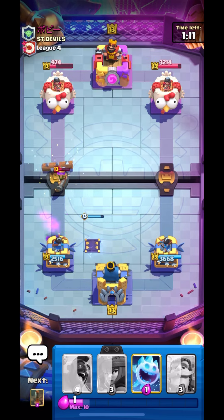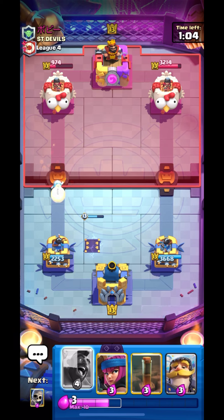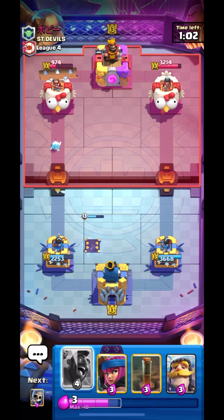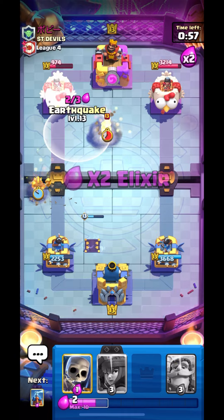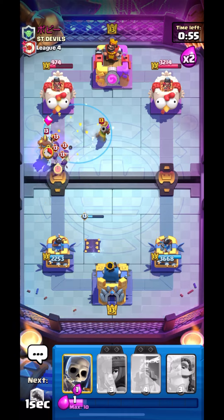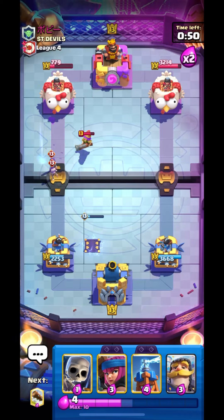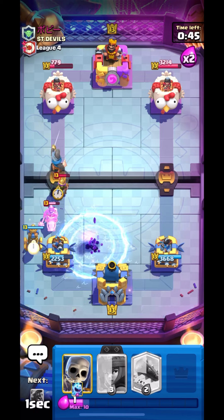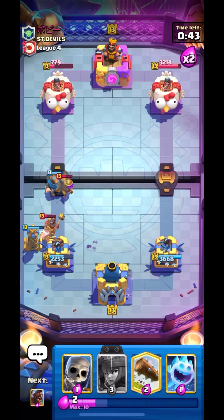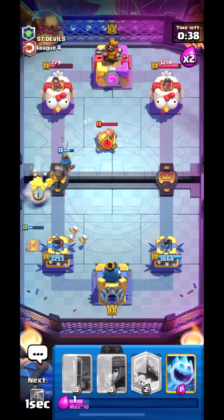Not the best placement of tesla, but his musketeer will also get one shot. We are leading with a really big margin so I think we can win this. Let's go in with hog and get ready with our EQ. Our hog will manage to get one shot. Let's place our tesla and our knight for his musketeer.